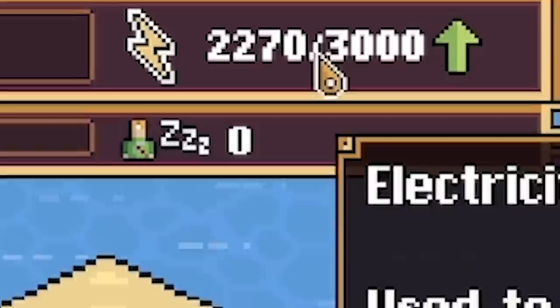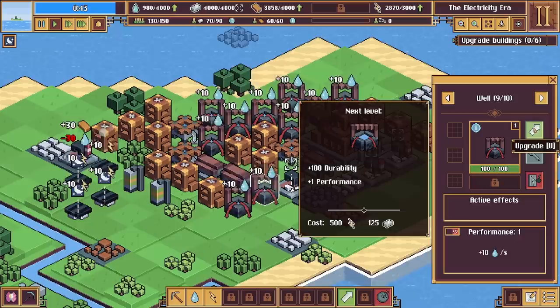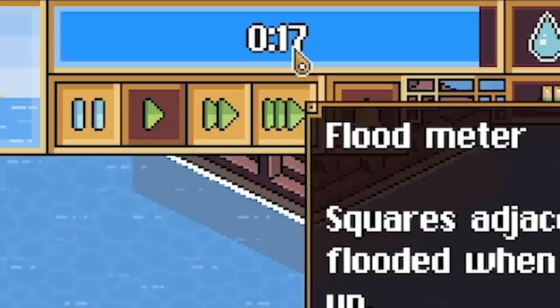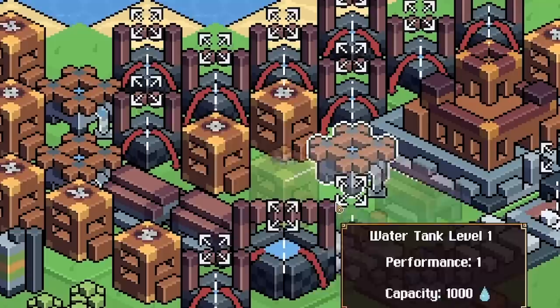This is where the electricity meter comes in. We've got nearly 2,500 to play with and we can only store 3,000. All of these buildings — if we click on them — you can use this button to upgrade. It costs 500 electricity and 125 iron, but we gain durability and performance. Once it's done — oh yes, it's a big boy well! It produces twice the amount of water. What isn't nice? 15 seconds and the flood meter is going to hit us.